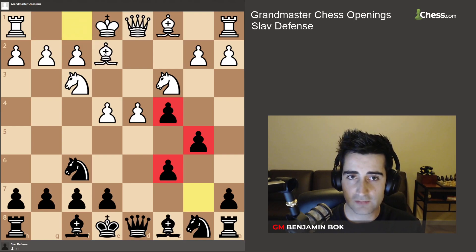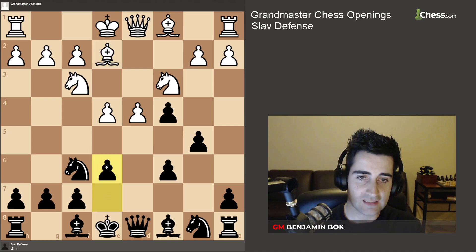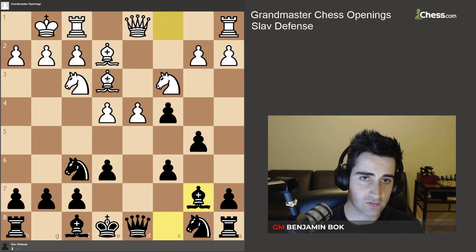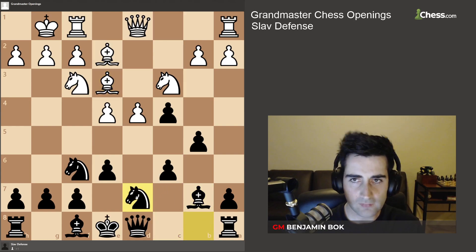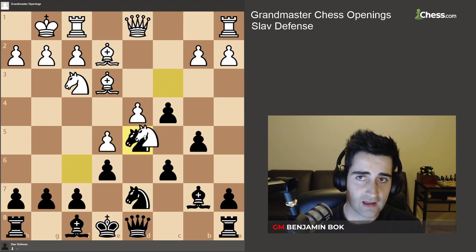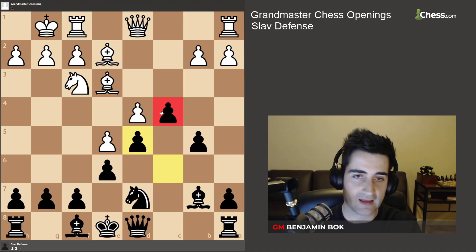If white plays bishop to e2, white has a nice center but we're a pawn up, so we play e6. If white castles, play bishop to b7, continuing development. Let's say white plays bishop b3 — we bring the knight to d7. If white plays e5, just go knight to d5, and if white takes, that only helps us because we undouble our pawns and we're a clear pawn ahead.